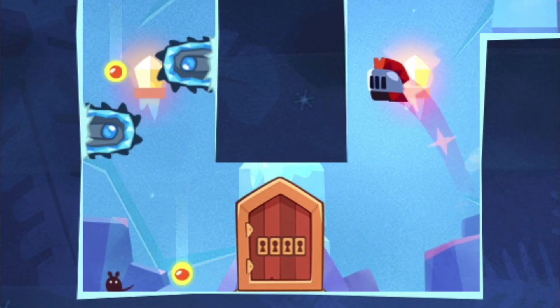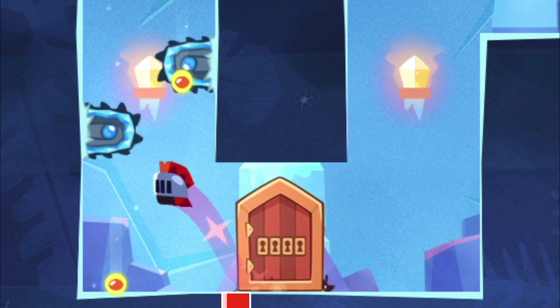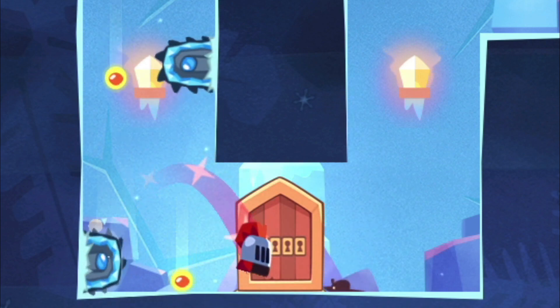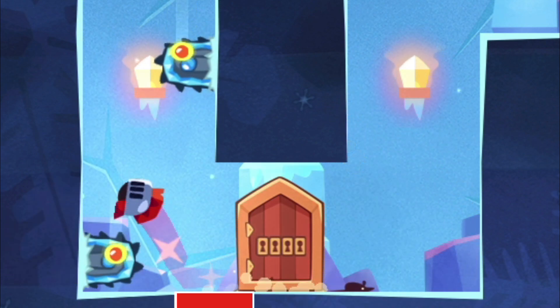You die when you jump too early, or if you fail the perfect corner jump. Of course then you can always fail the second reset like that, so you can't jump immediately.